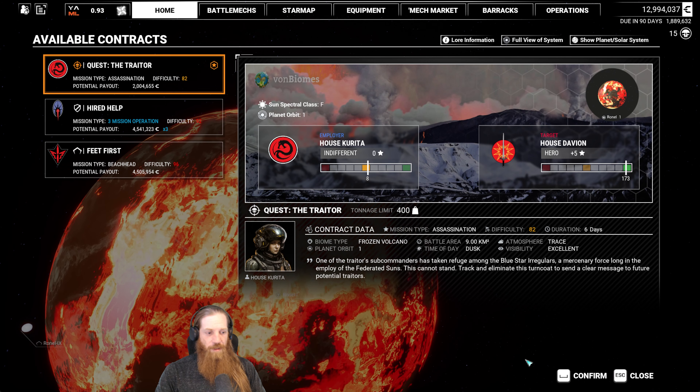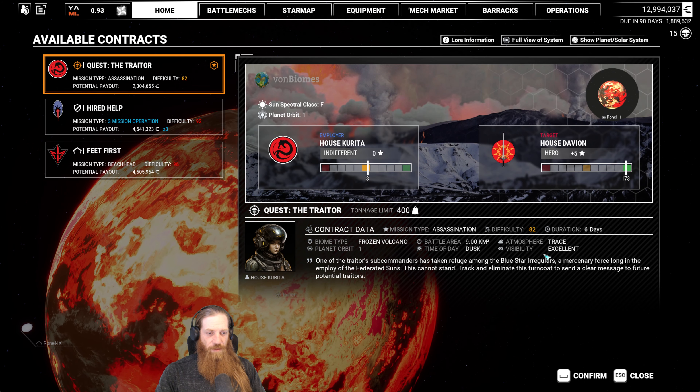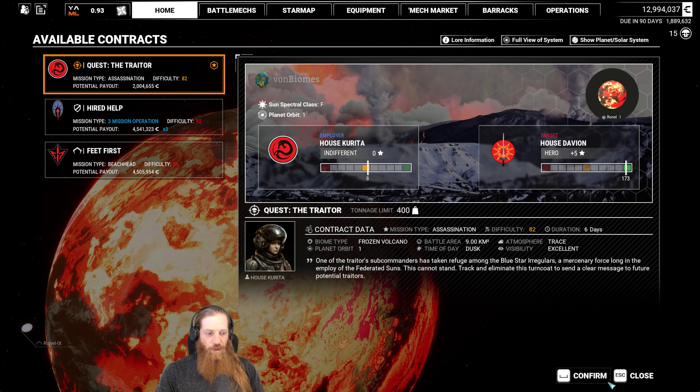I'm ready for some action. How about you guys? Frozen volcano, nine square kilometers, excellent visibility at dusk. Okay, we're going for all the salvage. Salvage is our friend.